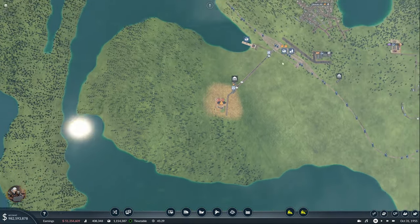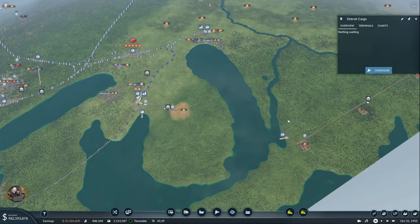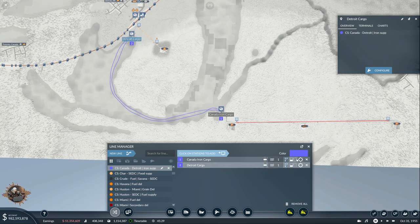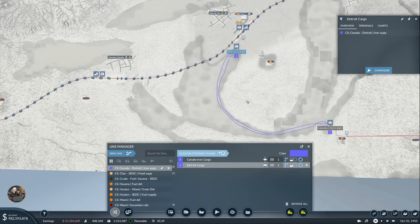This is going to be 90 — two, 107. So we can do four of those and be happy. 428 — I think I can sell one and we are going to be perfect. 113 is amazing, and that's a lot of trucks but that's fine. Now we have these two ports — we should do Detroit port, Detroit cargo. This is going to be a new line from here to here, called Cargo Ship — Canada-Detroit iron supply. Here is going to be load, here is going to be unload. Awesome.